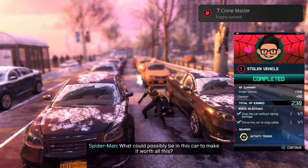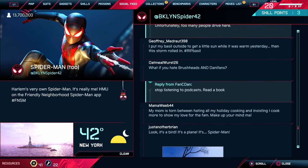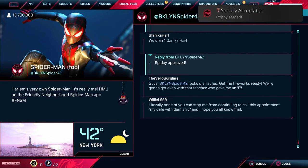Those are the things that you really want to look for during your playthrough. Once you get 100% on your first playthrough, scroll through your entire social feed for the Socially Acceptable trophy.